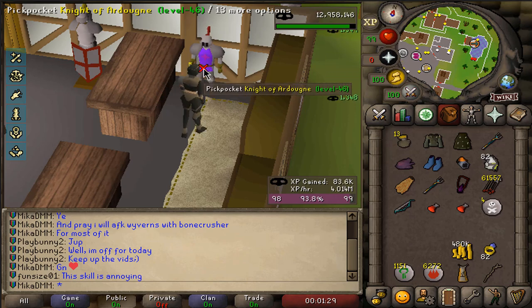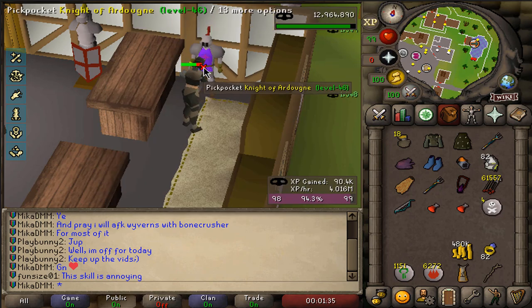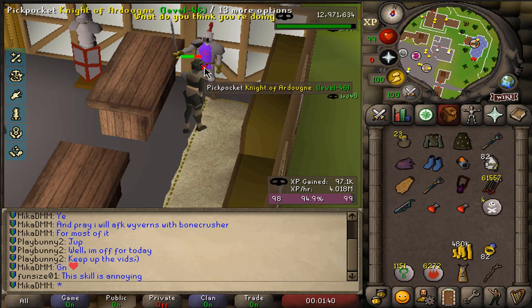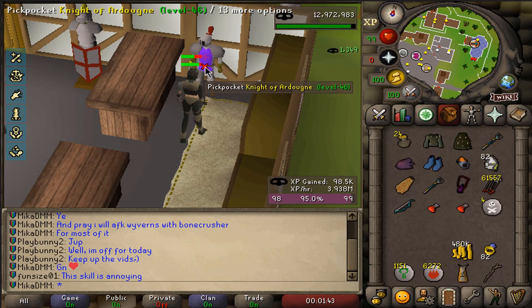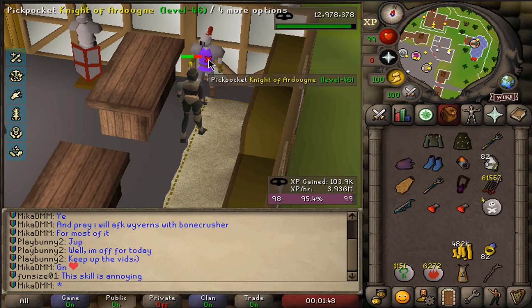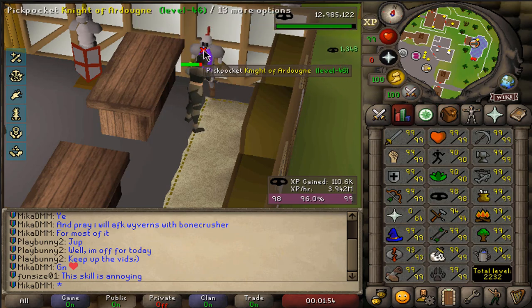We are almost done — the majority of this was actually done on the phone, spam clicking the Knight of Ardougne for a little over two hours. If you're clicking this like an absolute maniac you can actually get 4 mil XP an hour just clicking this guy. However, your finger and your hand are gonna hate you and you will regret your life. But we are almost done — we started at 91, we're almost 99. I'm gonna hop over to my skill tabs, I'm very proud of the progress.